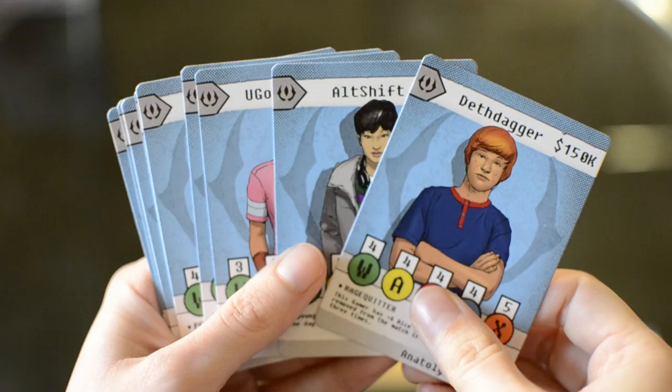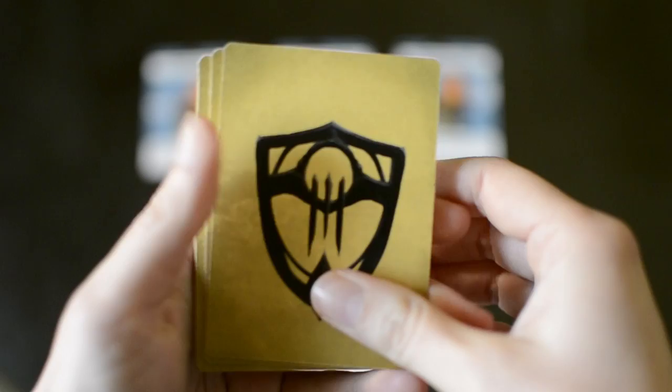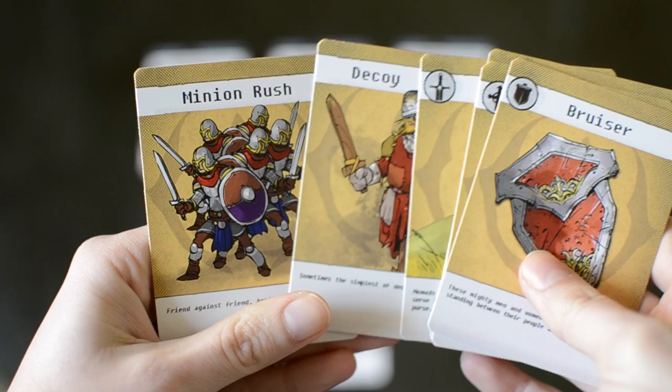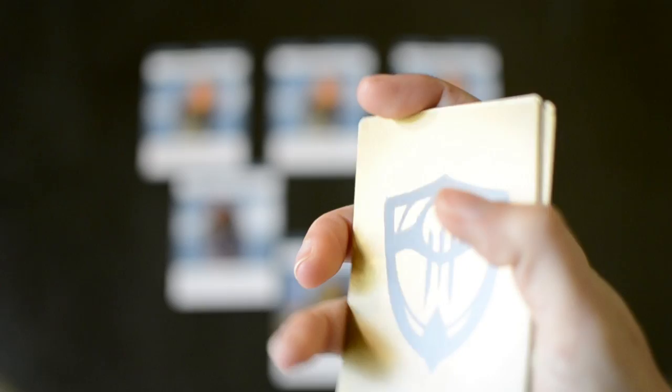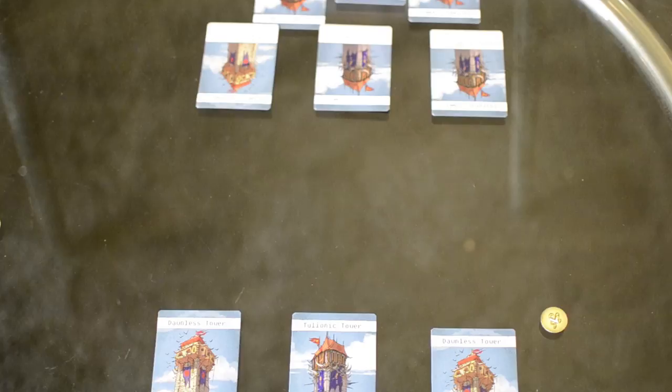Each player needs five gamers for a match of Eventide of Heroes and they must be selected before setup. Each player takes five towers and one fortress and places them in the designated configuration. Each player will also need seven lane cards including one card of each class: bruiser, defender, provoker, sorcerer and wanderer, one decoy card and one minion rush card. Players begin the game with the five class cards and the decoy, so place the minion rush card off to the side for now. Place the dice and various tokens within reach, and place a single gold token on one side of the towers to identify which lane is top lane.